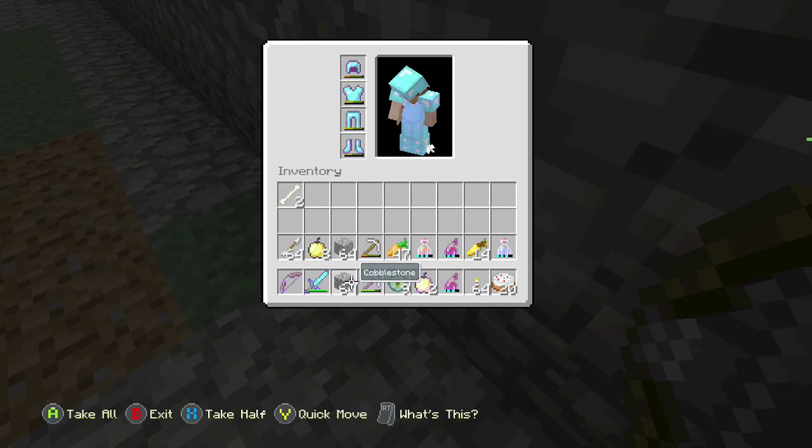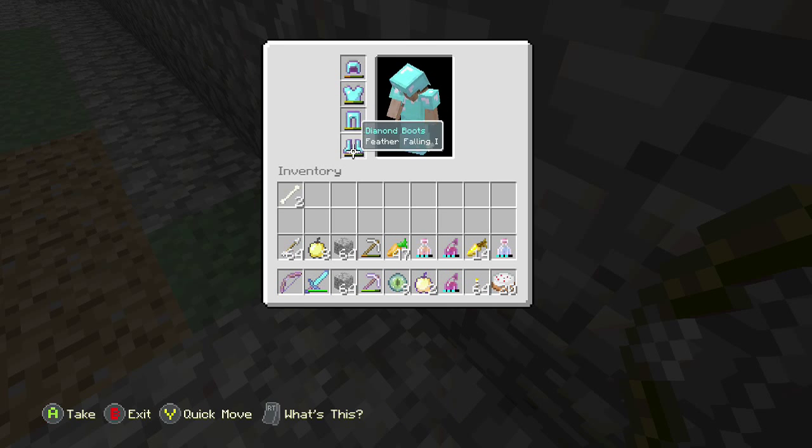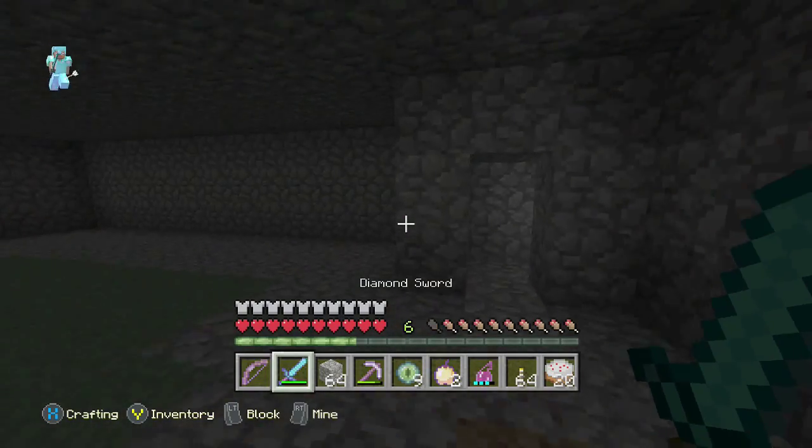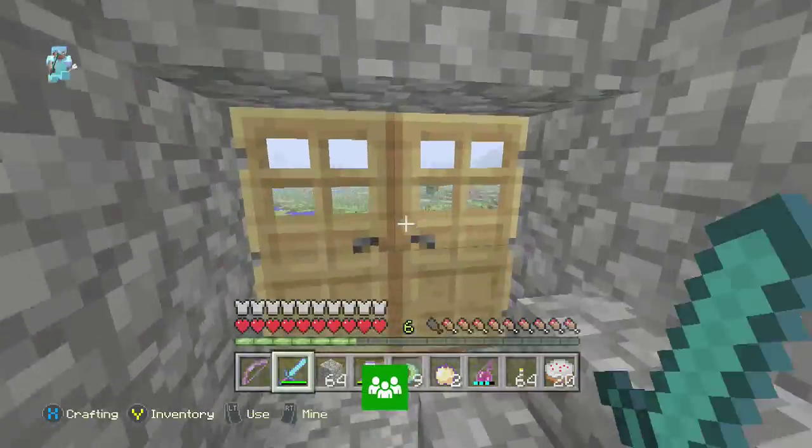I've got a lot of good stuff. I have a Flame 1, Power 2 bow, Knockback 2 sword, Efficiency 2, and some god apples. My armor has Feather Falling 1 — if I ever fall it might help me just a little bit. I'll give you some golden apples if you want any.